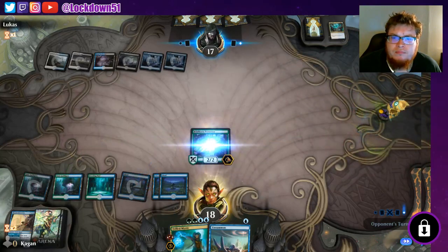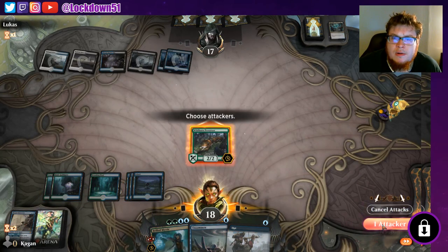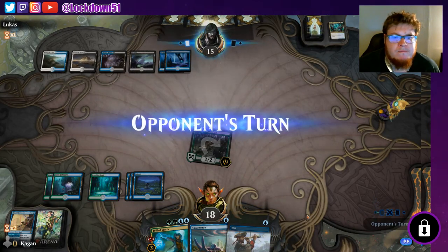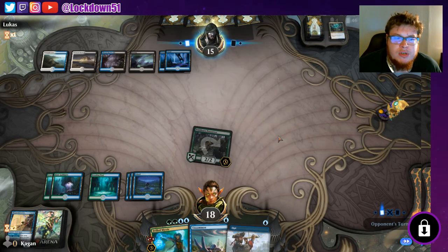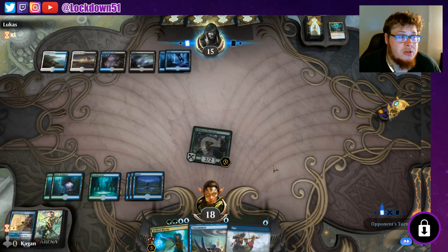I'm gonna throw this down and start getting him going. Pass the turn. Time Wipe that early? Just for one Brazen Borrower? Maybe they're trying to bait out my Frilled Mystic, but I could care less - you can kill my Brazen, we got other stuff coming. We're still a pretty creature-heavy deck so not too concerned - we'll draw into more creatures. That's all we want to do now - Opt into another creature.